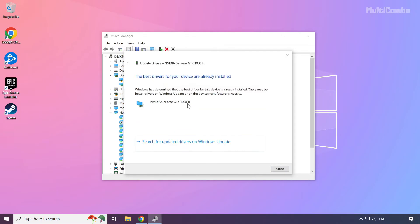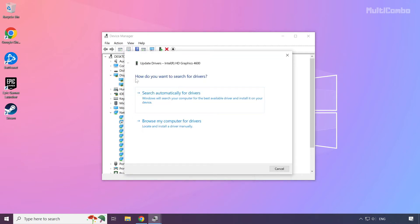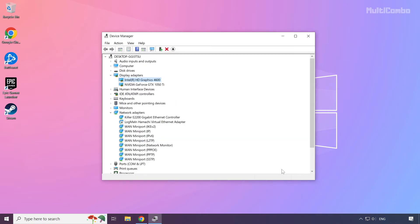Wait for the process to complete. Installation complete — click Close. Repeat for any other display adapters, then close the window.